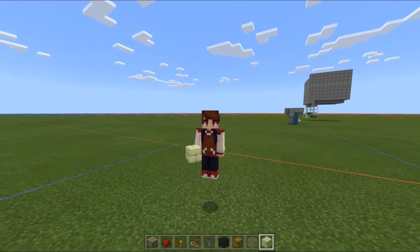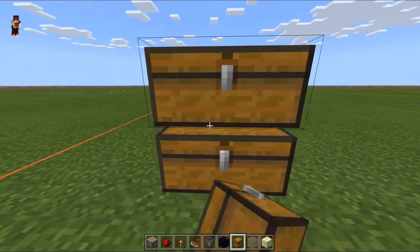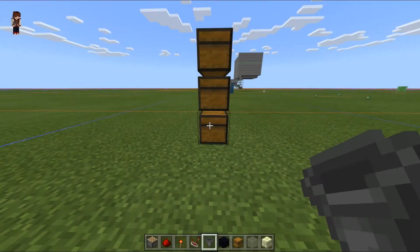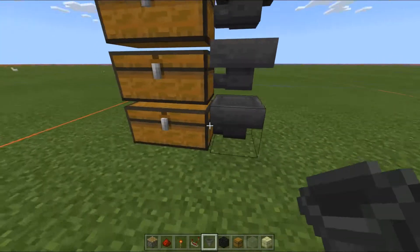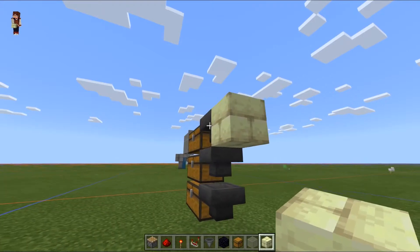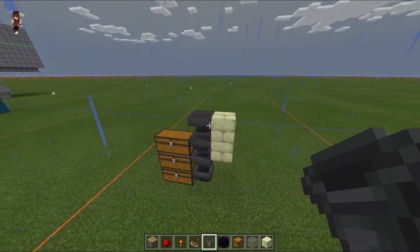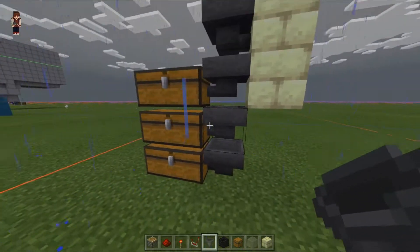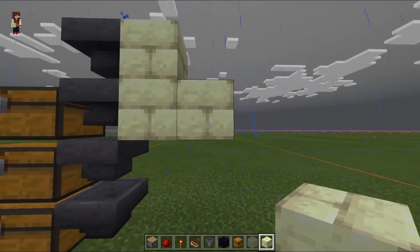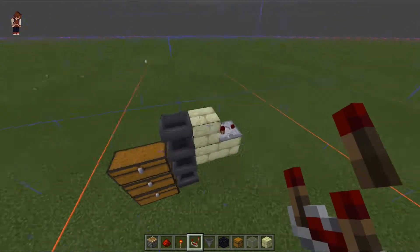So we're over in the creative testing world now. I'm gonna have a look at how this item sorter works. First things first, I'm gonna plop down some chests here, and then run hoppers so that they're going into all three of them. Then what we want to do is put a block here — crouch placing that — and then another block there. Into this block we want to face the hopper the opposite way from the other three, so that these ones are pointing at the chest and the top one's pointing at this block. All we need is another block underneath that one.